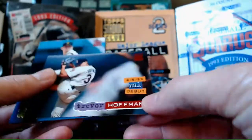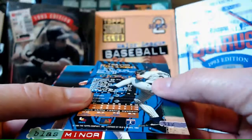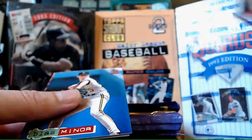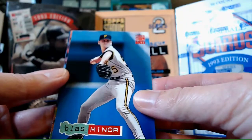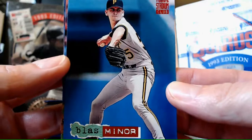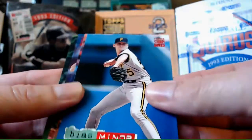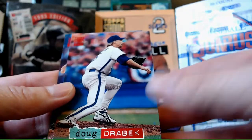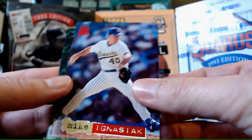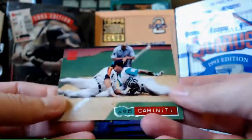Trevor Hoffman - 93 debut. What's Hoffman's nickname? Future Closer. That's not too bad. Then there's a card - his nickname is Bloss, last name Miner - Bloss Minor. Sounds like a piano key or something. Drabek, Mike Agnostic, Mark Wohlers, and Kim Kameniti.